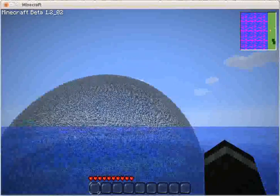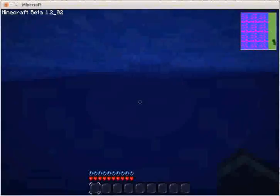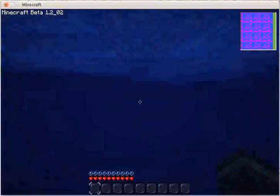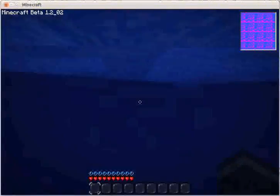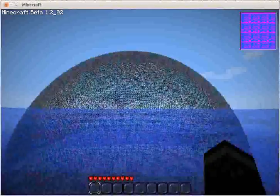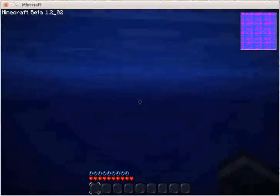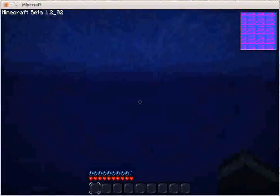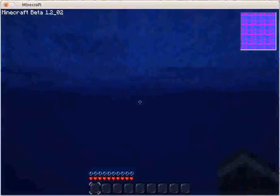As we're swimming out to our glass dome, I just wanted to point out that the surface of the water is not flat, because I think that flat water is pretty silly since that's not what oceans or lakes are actually like. So I just did a real simple noise algorithm here to give the water a little personality, make it a little bit cooler.